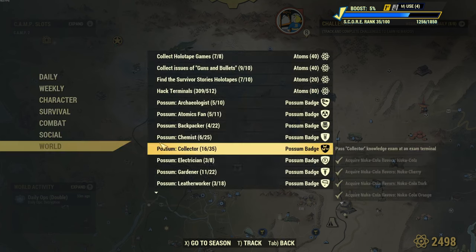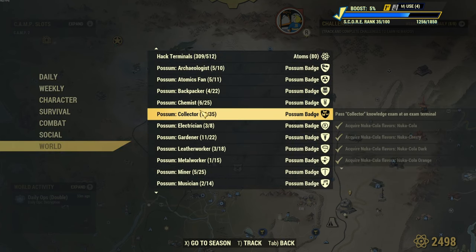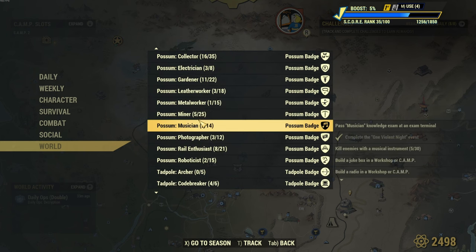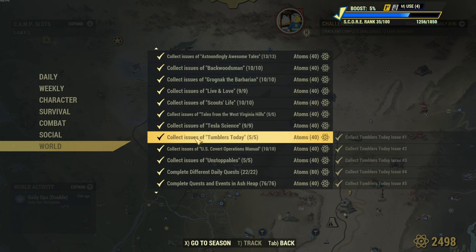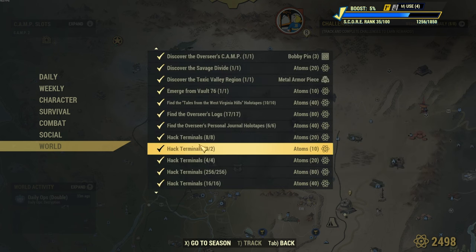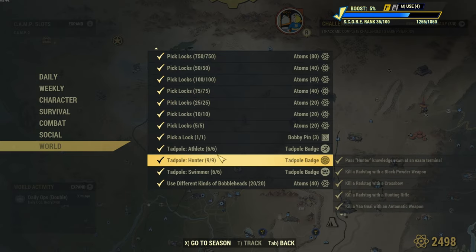As you can see right here, we did not do any of our possum challenges, and we were able to get the high-capacity backpack mod, which cost eight possum badges, in about four days of playing. We got super lucky. And remember, you can trade these plans from the vending machines, so you may find them in a player vendor camp out there in the wastelands of Appalachia.